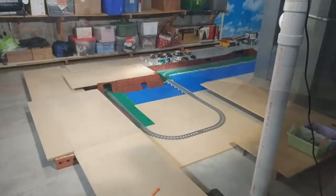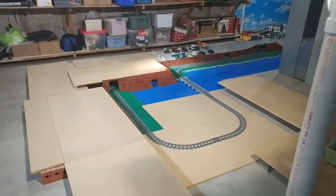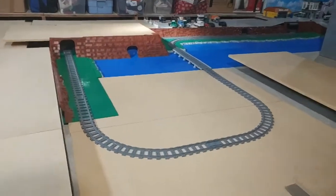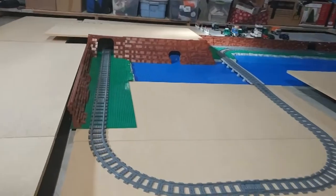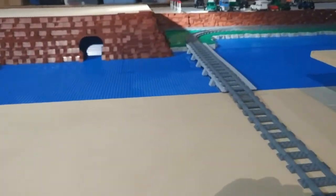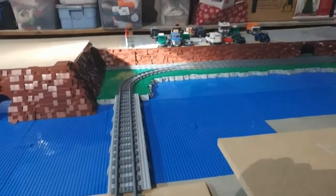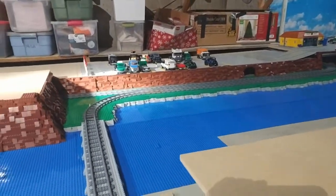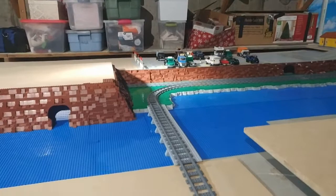Then we put down a train track and give it a few test runs to make sure that the corners aren't too tight, the tunnels are big enough for the train to fit through, etc. I do this quite a bit before I start putting all the park rides on top of the boards, because at that point it's pretty impossible to go back and change anything with the train tracks.